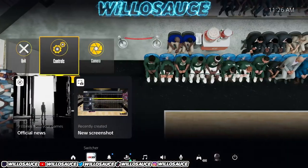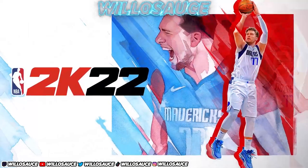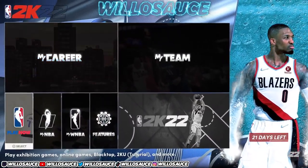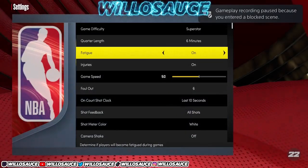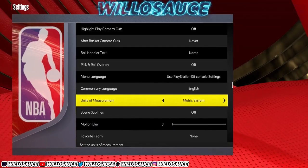Once you test them out it's going to save the build, so you'll be able to go back in and edit it — that's exactly what we want. The badges don't matter. Now that we're in the builder we can close the app or just quit out. Then go back to Settings and change the units of measurement to the metric system.